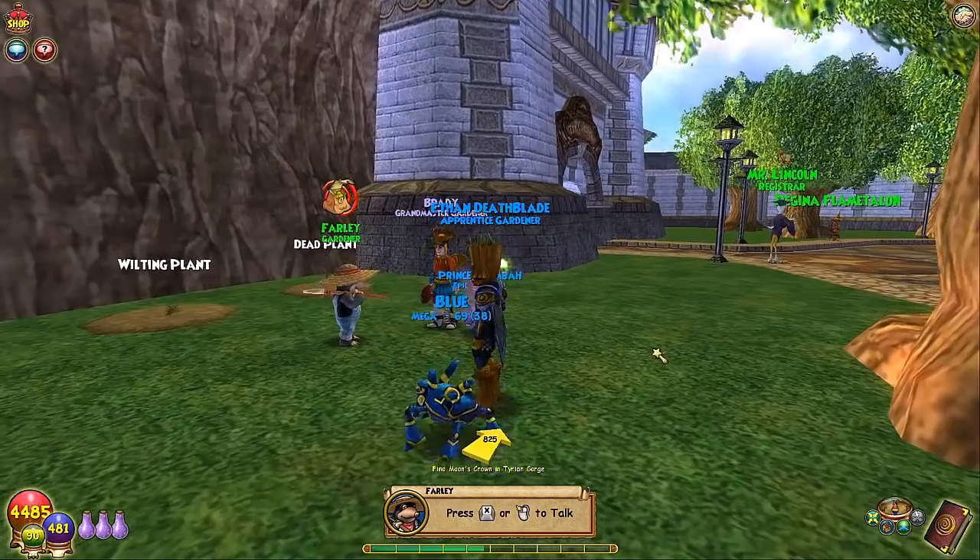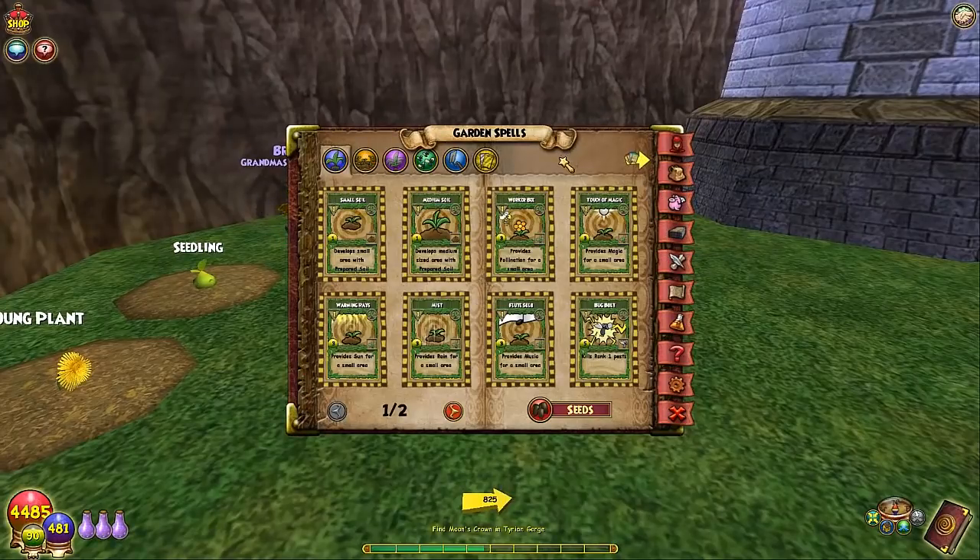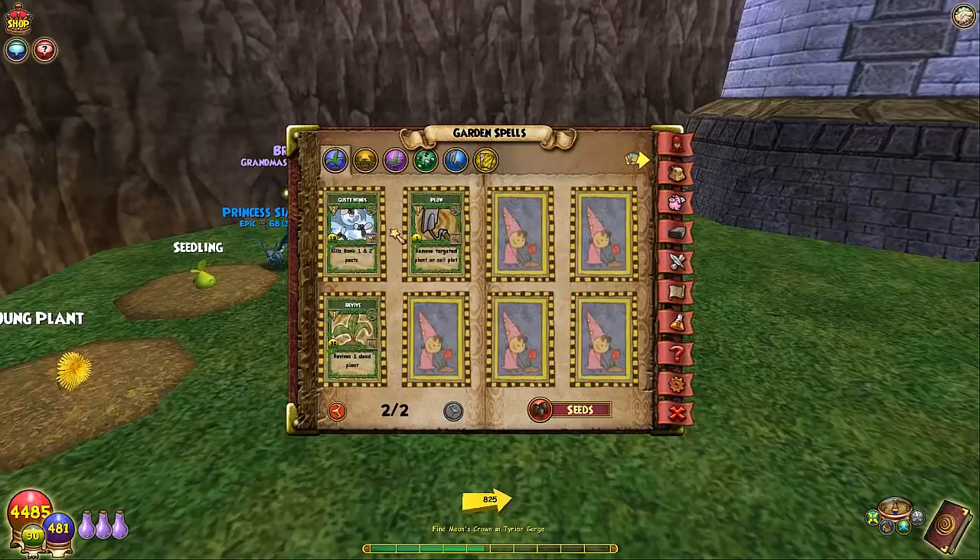So you talk to him and you get a few spells. Let me show off some of those beginning garden spells. You get Small Soil, Medium Soil, Worker Bee, Touch of Magic, Bug Bolt, Flute Solo, Mist, Warming Rays, Gusty Winds, Plow, and Revive. This all takes energy — pet energy — for gardening and pet.